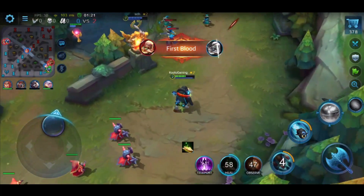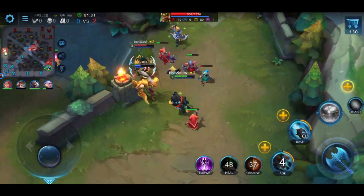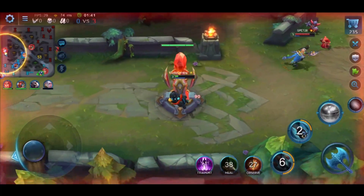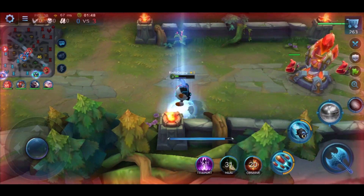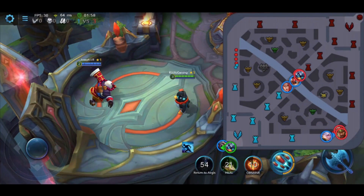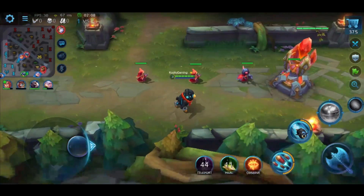One small gripe: the teleport function, while great to have, works differently than expected. When you hit teleport it brings up your map and you actually have to click on where you want to go — it doesn't just automatically send you back to base. You can pick specific locations, like the mid tower or bottom right tower. I like that flexibility, but it felt a little weird the first time since I was used to teleport sending me straight to base.